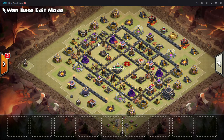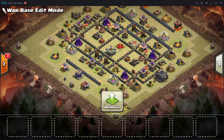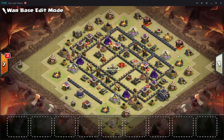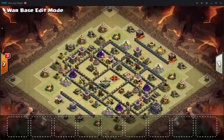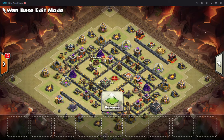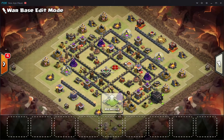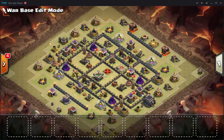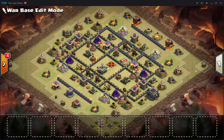Against hogs, obviously you have the nice spring traps here — 1, 2, 3, 4, 5, 6 — so always one tile in between defenses. And the teslas kind of have outside giant bombs. Here you have a giant bomb that's outside, so it should force an early heal, and this one's kind of more inside. I use a tesla there to kind of pull the hog so that it would trigger, because without this tesla hogs might just go around. So I had to keep the tesla there to make sure that the bomb triggers when hogging.